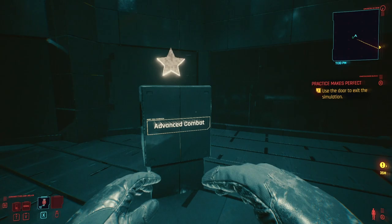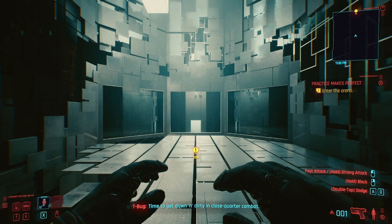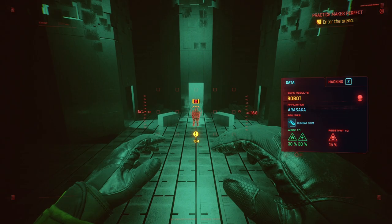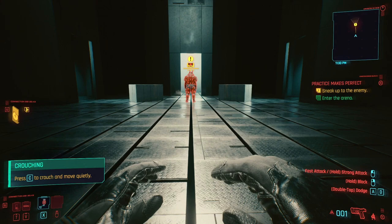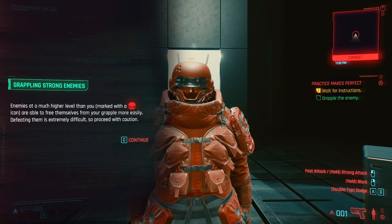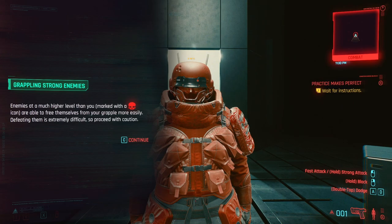Alright, the last one is advanced combat — time to get down and dirty in close-quarter combat. Careful, looks tough. We sneak and grab him with the same button. Enemies at a much higher level than you, marked with a death skull, are able to free themselves from your grapple more easily — yep, that makes sense.